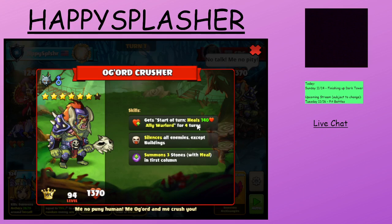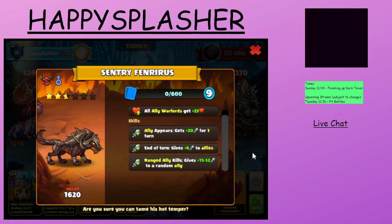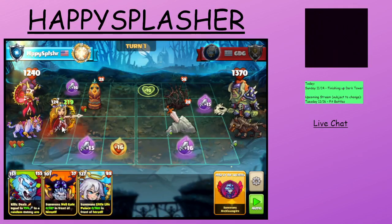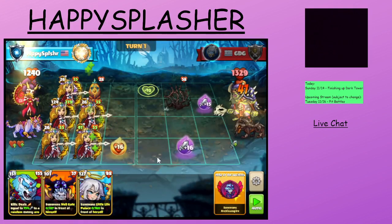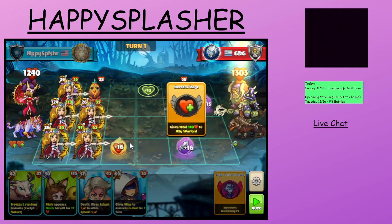Okay, I've got an Ogre here — silence, stones with heal. We have some attack boost over there. Yeah, this is fine. We'll start with our Athena over here. The Athena will get extra summons. That'll give us a little bit of protection, and a little bit more attackers on the board. It's also good we're starting first, so we'll have a tactical advantage going in.